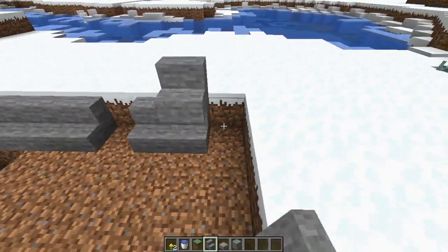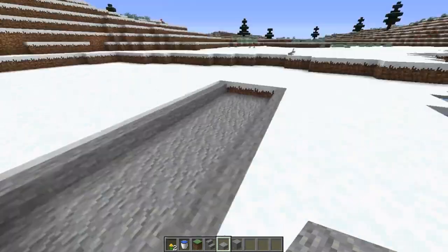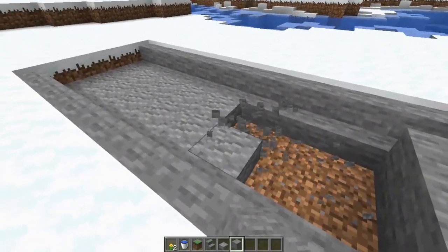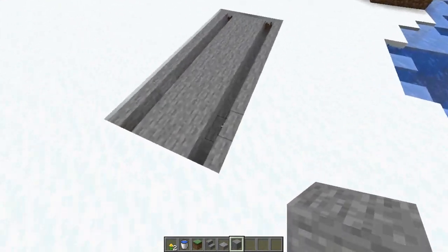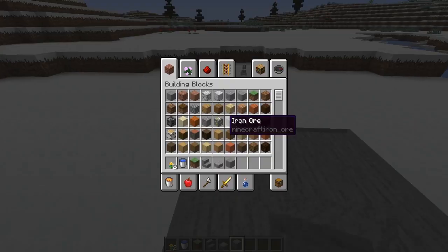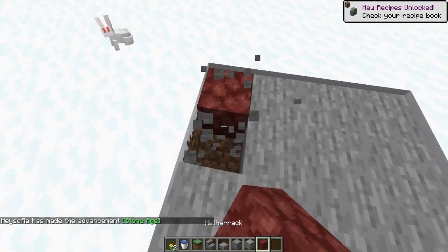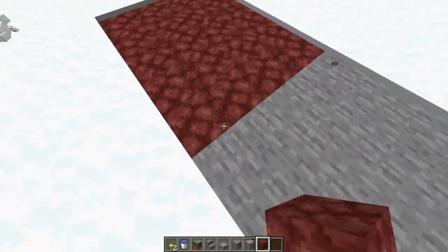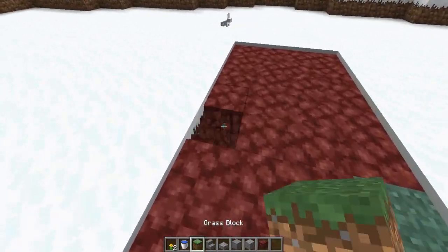Since I'm doing this in the 1.14 snapshot, I could do a lower pathway with a gutter detail, but I think that would be a little too modern for a rural Christmas village feel. I don't particularly want cobblestone again like last year. I might actually go with netherrack — it might be a little controversial, but the way it looks in 1.14, I really love the texture. It kind of reminds me of a Christmassy cobblestone and I love the red rock color.